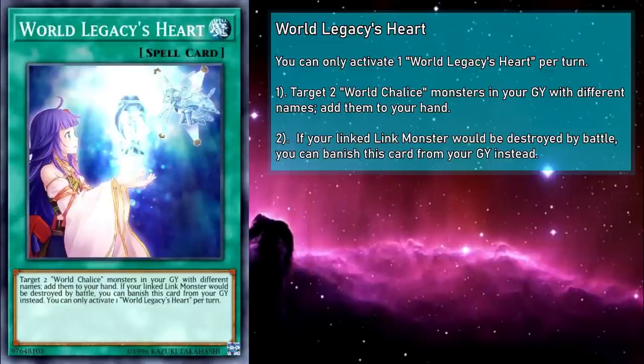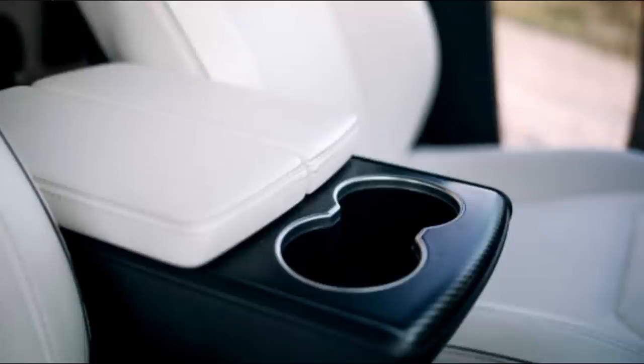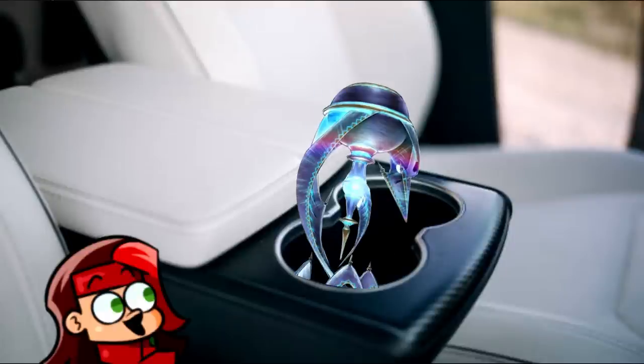Effect destruction protection would be pretty neat — just saying, this card is more than five years old at this point, and effect destruction was pretty rampant then. Don't even get me started on now. Tier Laments just casually pop cards with their field spell, can you believe that? The art also shows a pretty cool function of the World Chalice — it can change sizes to fit any situation, which means it can fit in any cup holder! TRULY AN ARTIFACT OF LEGEND!